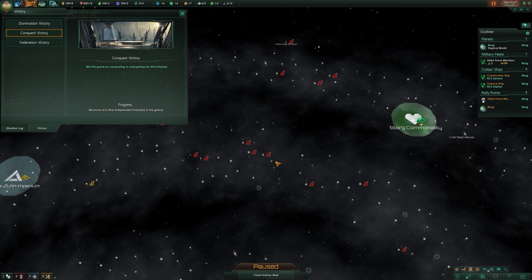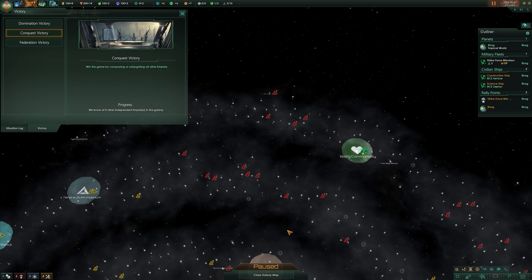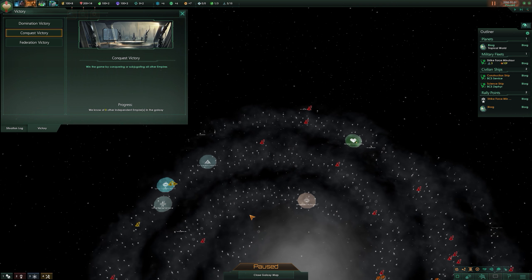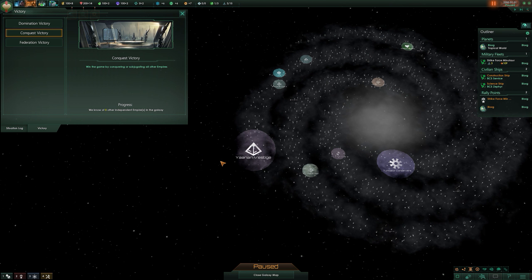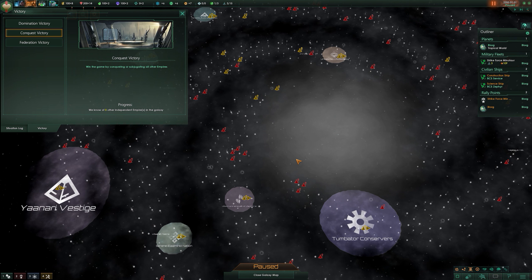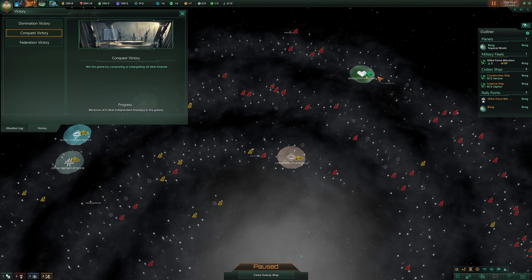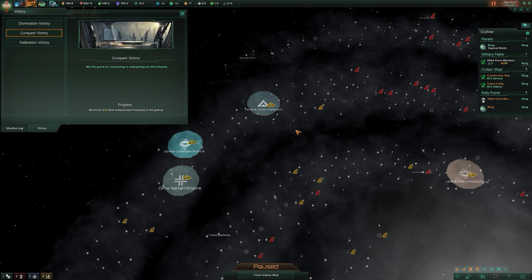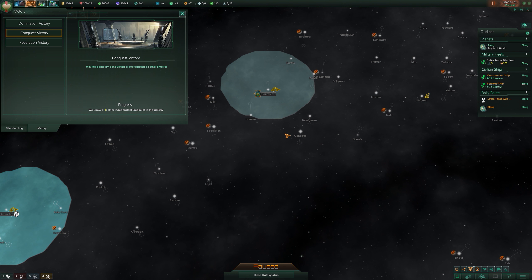Conquest victory — win the game by conquering or subjugating all other empires. We know of eight other independent empires in the galaxy. We are the Wonderful Blog, which is another race we'll go through in a minute, and we can see that there are a group of other empires in the galaxy. With this type of playstyle you're going to be a very aggressive type of player — you're going to want to conquer them or subjugate them.